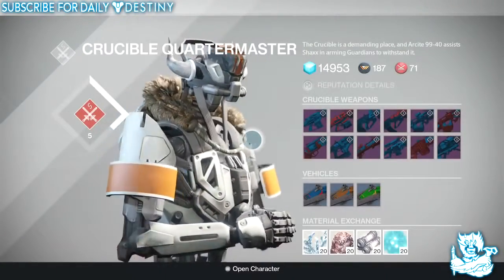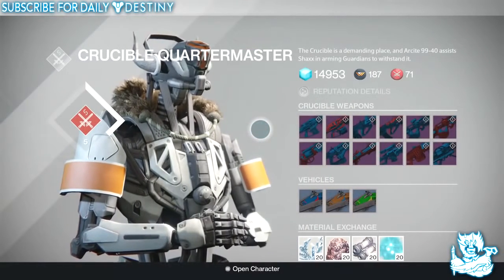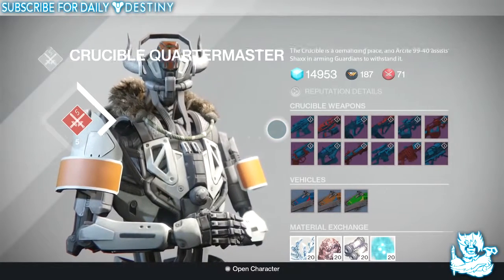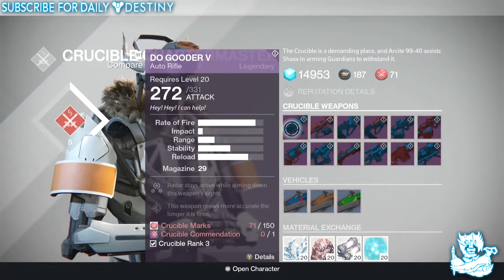We have a whole new selection of Dark Below weapons. I do believe these are only available to people who have the Dark Below DLC — correct me if I'm wrong in the comments below. We're going to start with the Do Good F5, which is an auto rifle.